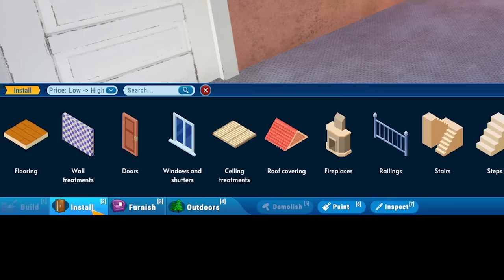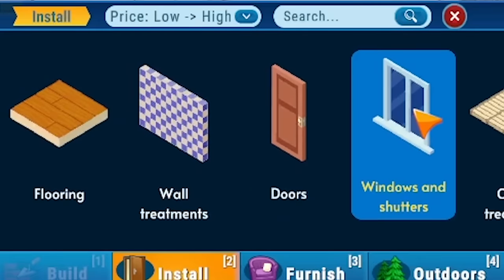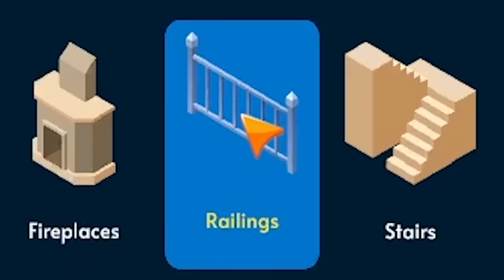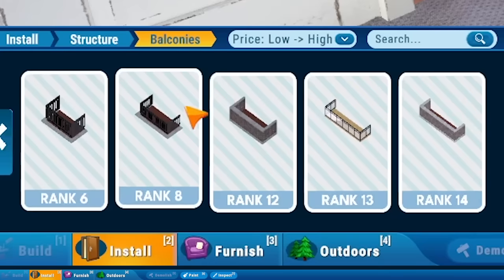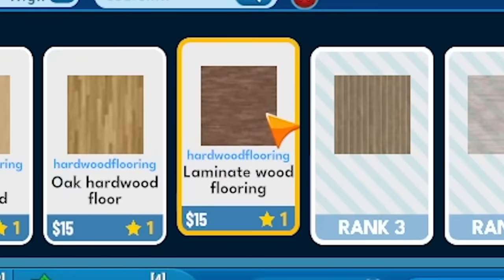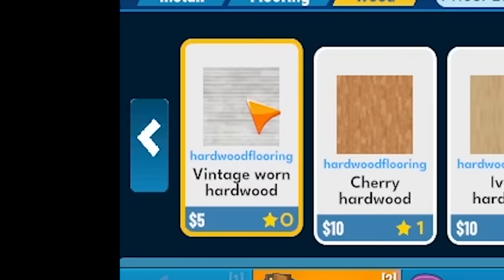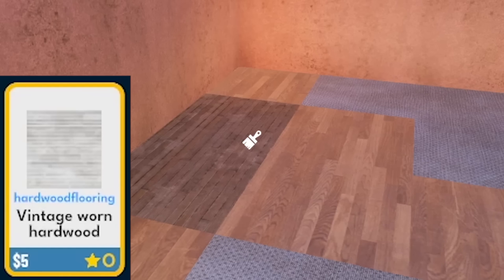Next step, let's work on flooring. Look at all the different things we can install — flooring, walls, doors, windows, and a separate category just for fireplaces, railings, structures like pillars and balconies. For right now, we're gonna have to stick with the stuff we're supposed to do. She hates wood, so we're gonna use wood. Not just wood — beautiful laminate wood flooring. At least some of it. We want some variety, so we're gonna mix it up with this vintage worn hardwood. Looking good and not at all like the picture.